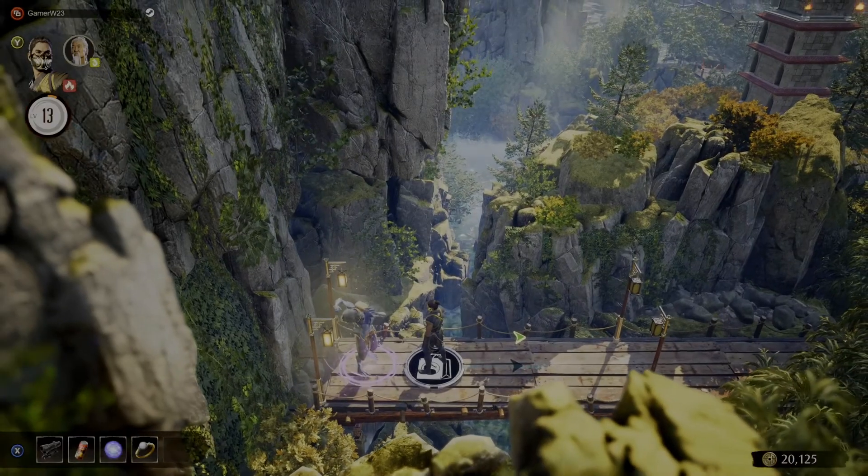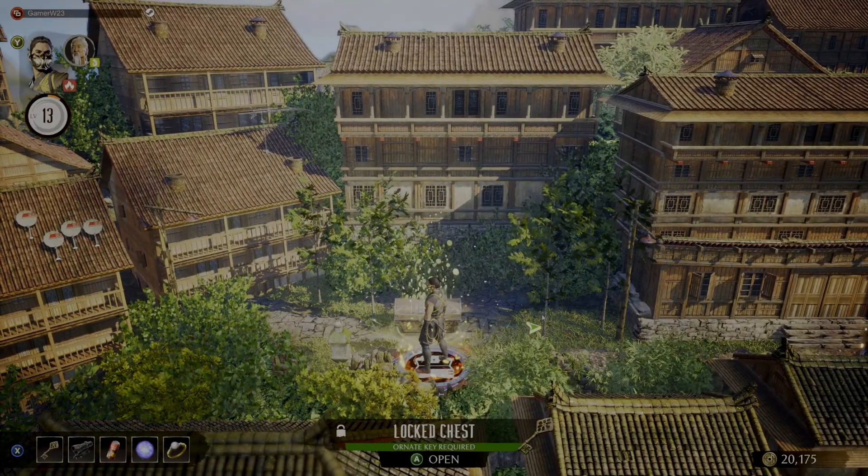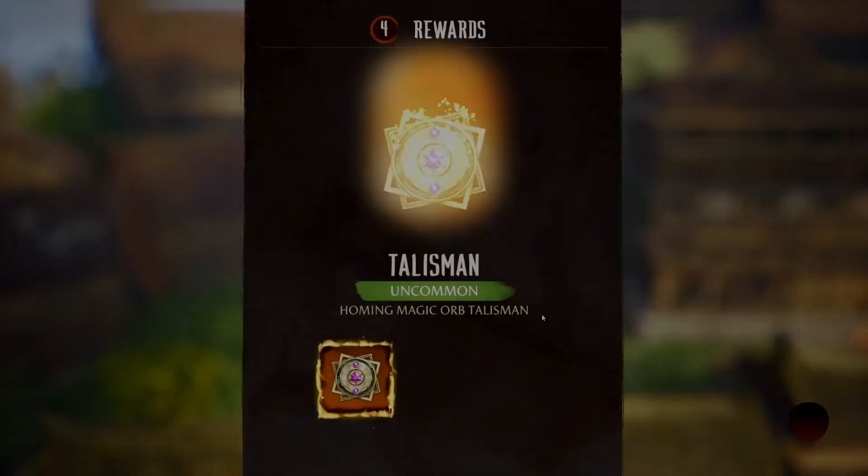Now head back over. Once you arrive back at the chest, go ahead and open the chest, use the key, and then you will see we have the following rewards.